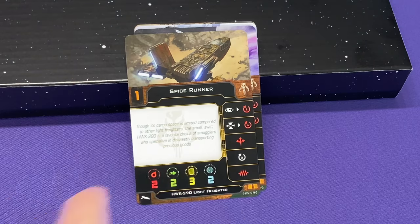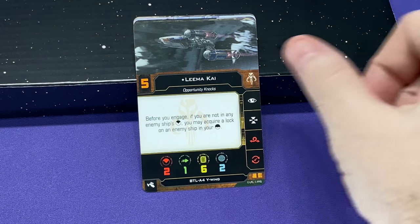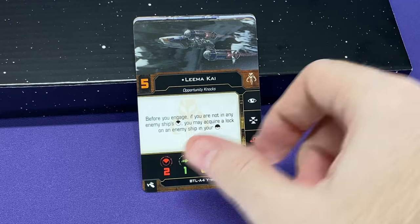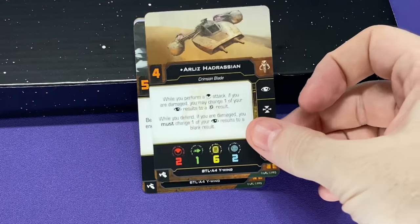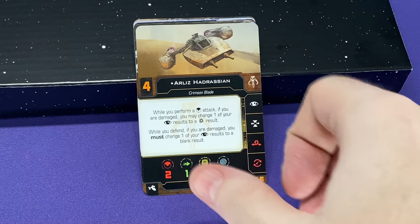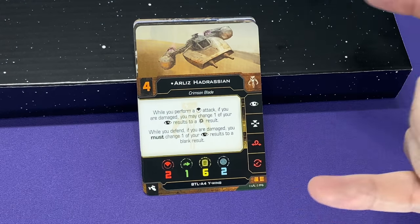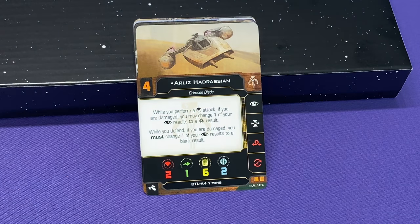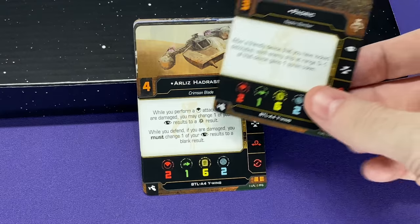We've got some basic cards — not new Spice Runner. Then we've got some new Y-Wings. We've got Limakai at initiative 5. Before you engage, if you are not in an enemy ship's forward arc, you may acquire a lock on an enemy ship in your front half — that's why they put all those markers on the ship bases now. We've got Arliz Hadrasian, from the Maxine Warriors clan in the Leia Bloodlines book. Arliz Hadrasian is initiative 4. While you perform a forward arc attack, if you are damaged, you may change one of your eyeballs to a crit. If you defend and you are damaged, you must change one of your eyeballs to a blank.